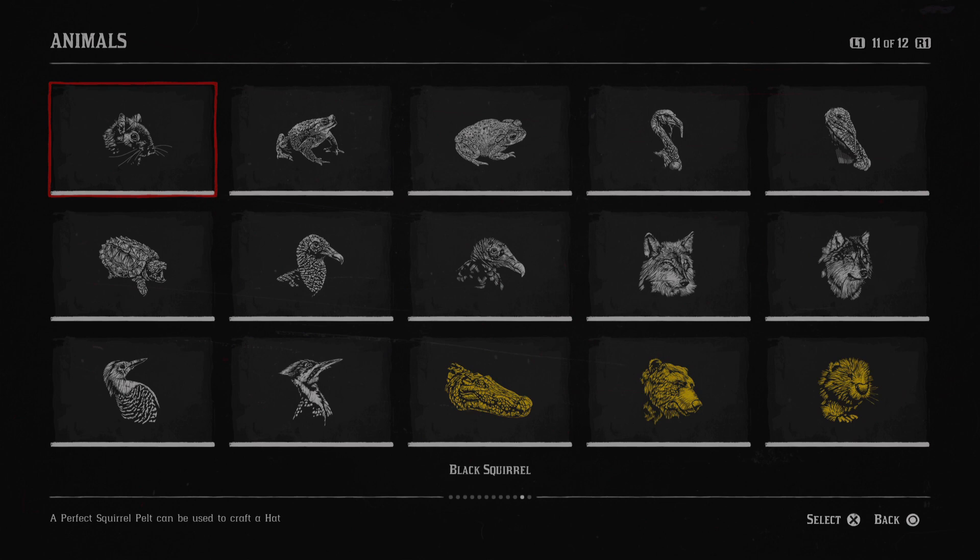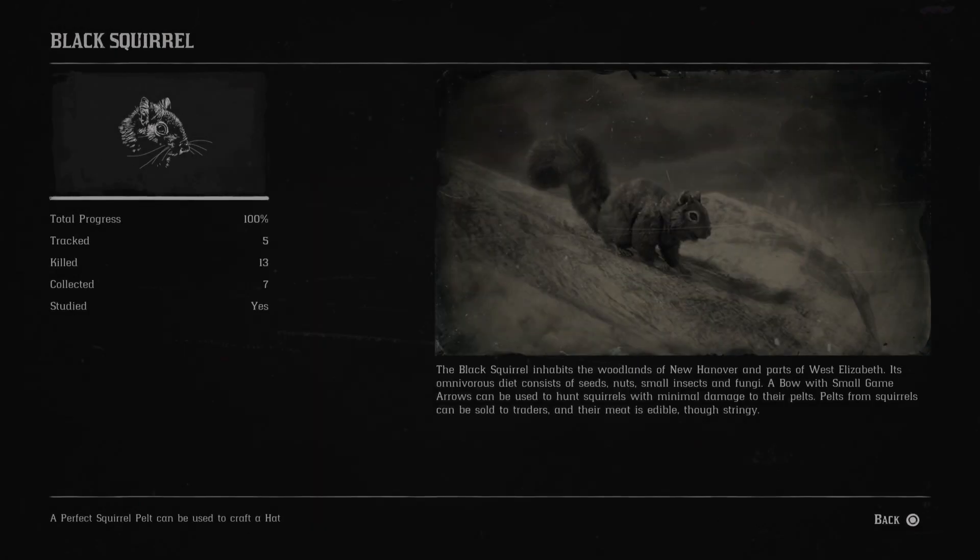The black squirrel inhabits the woodlands of New Hanover and parts of West Elizabeth.